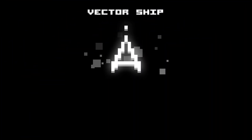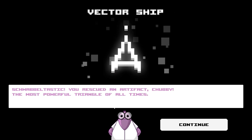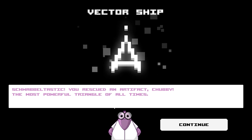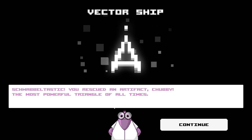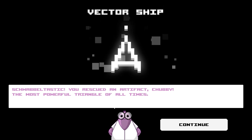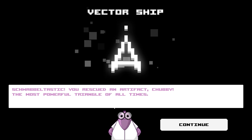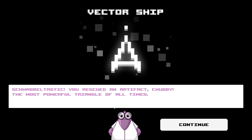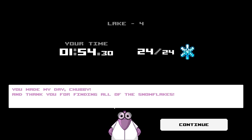There we go. That one wasn't as bad as it has been for me in the past — I think I just got a little lucky. Vector ship. Squabble. Squabble-tastic. You rescued an artifact. Chubby — the most powerful triangle of all times. Indeed. Although I really wish we could put him to the test, because he looks kind of just like a regular triangle from Asteroids. Like, what is a spaceship with a pea shooter? How is that the most powerful triangle? I've met some more powerful triangles in my time. Have you ever played Angry Birds? You made my day, Chubby. Thank you for finding all the snowflakes. You're welcome — it's my day job at this point.